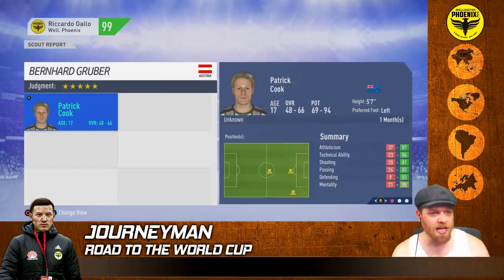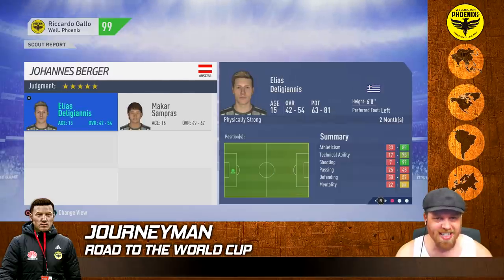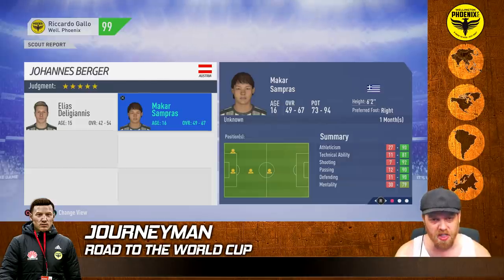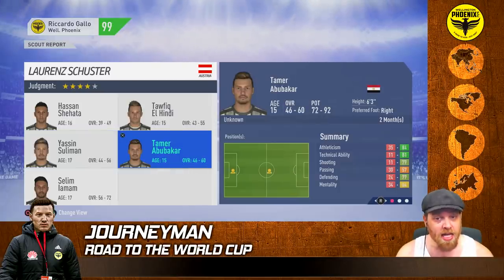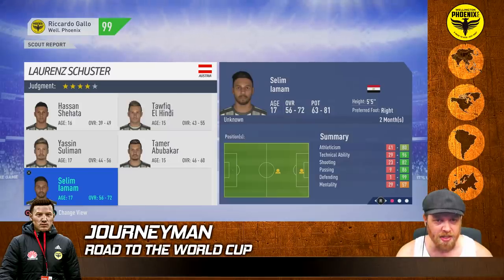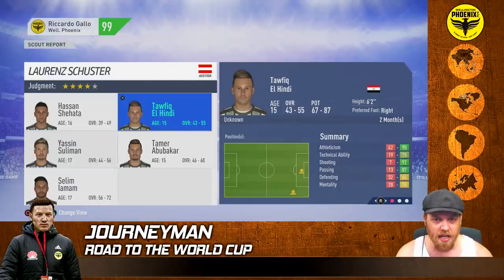Scout reports back in. Patrick Cook, 48-66, 69-94, 7.75 evaluation - straight into our academy. From Greece, Dele Giannis has dropped away but we've got Maka Samp Aras, 73-94, 6'2" - we'll monitor him longer. Egypt didn't really bring anything new but let's look at these lads - 87 at 6'2" could be handy, Abubakar 72-92 could be handy as well. Their mum's potential is still a little low but decent rating. Probably the last three - I'm going to get rid of Shihata and El Hindi.